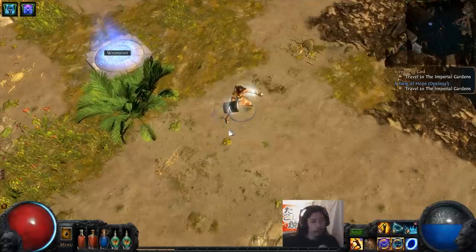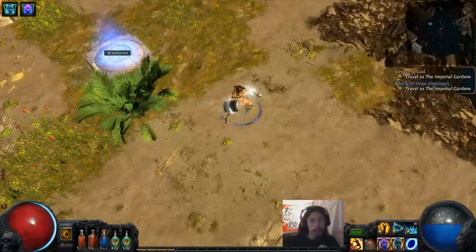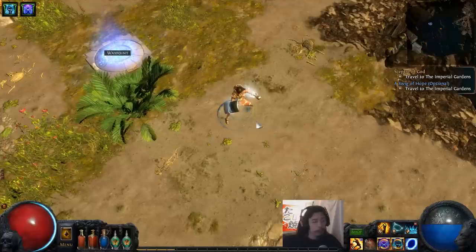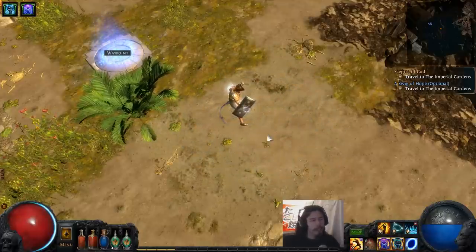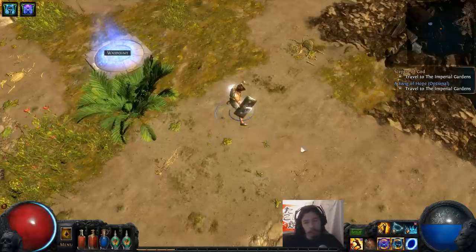Typically when I build stuff, I have a really good idea of what's going on, but now there's a lot of unknowns for me. So I thought I'd experiment with one of the new skills called Ice Crash. Let me show you guys what that looks like — you smash the ground, and it pulses out into an AoE, vaguely similar to Ground Slam.